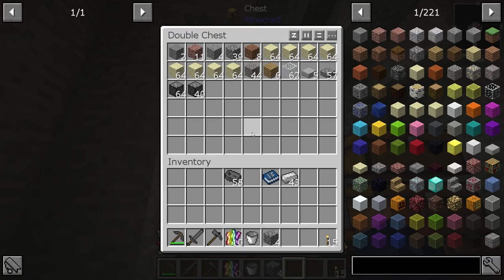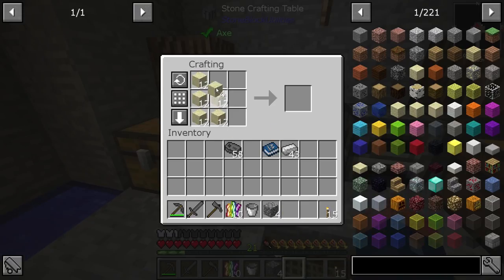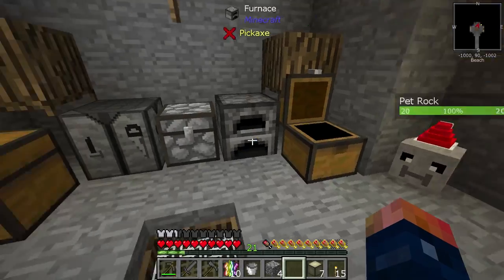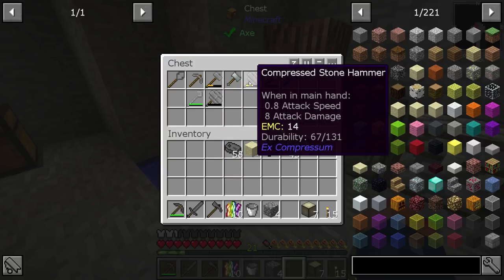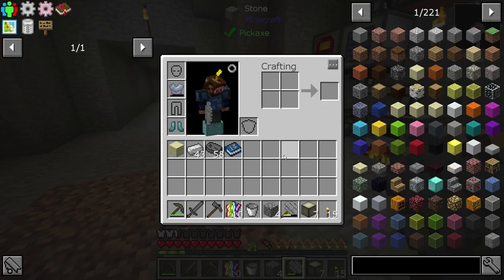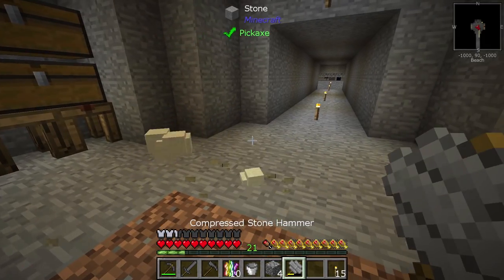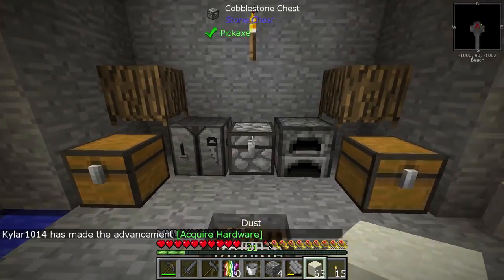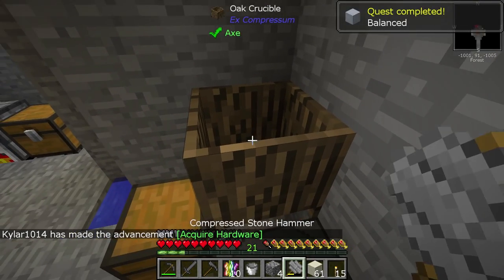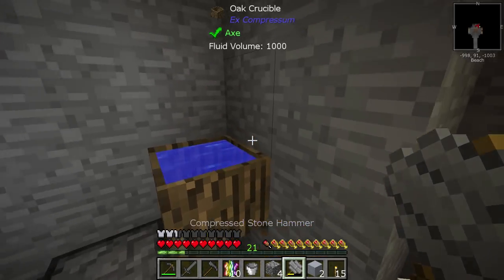Now that we have water, we can use the crucibles to generate clay. Let's take some sand - I've crushed some up - and I want to compress it down into blocks of compressed sand. Inside one of my containers I have a compressed stone hammer, which is just a bunch of stone hammers all compressed. You use that to get dust, then place the dust in the crucible with water and that gives you clay.